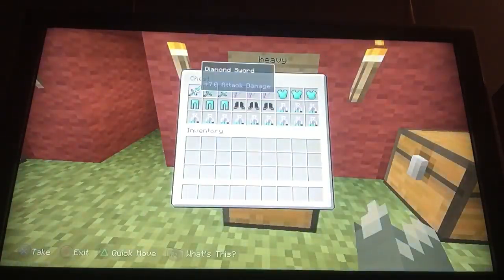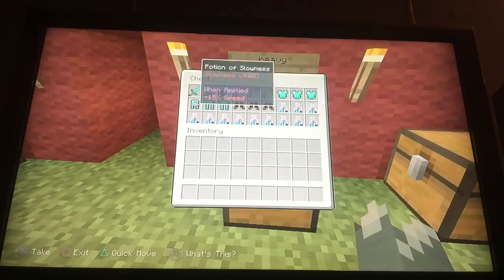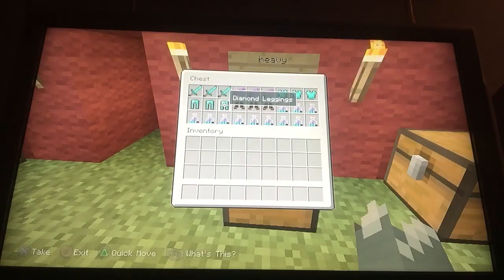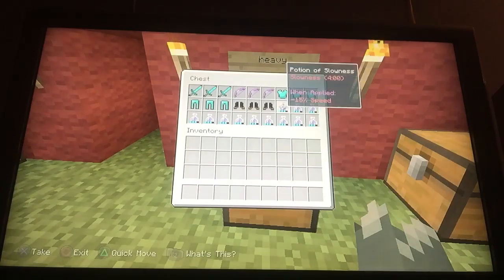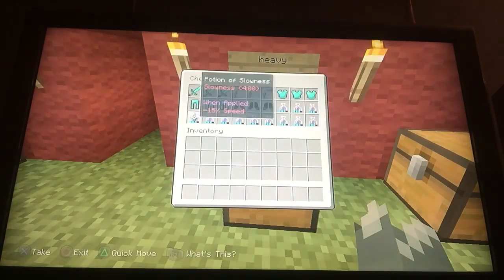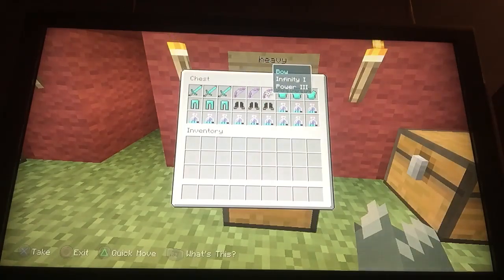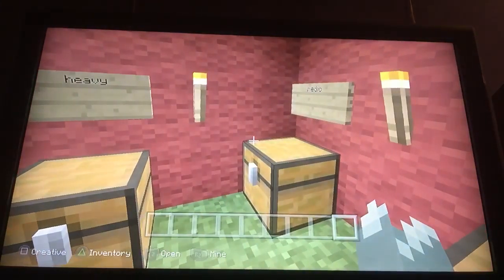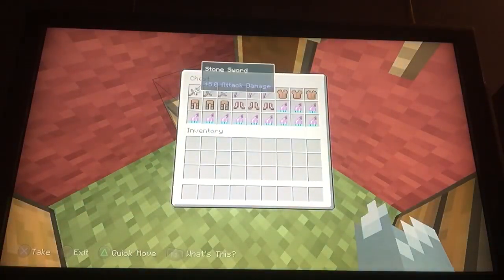Heavy has a diamond sword, a Power III infinity bow, and diamond armor — the only class with diamond armor. The downside is that you have to drink slowness potions, because Heavy is the slowest class in the entire game.